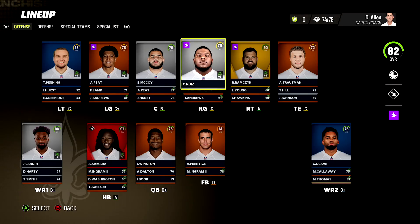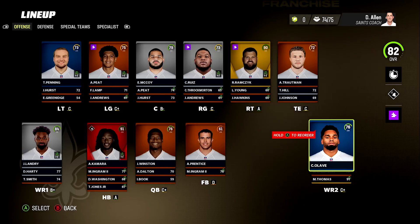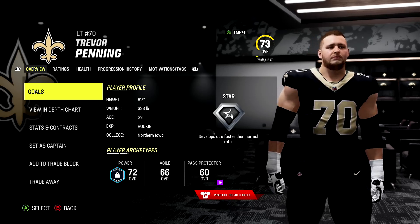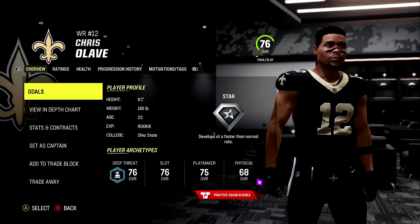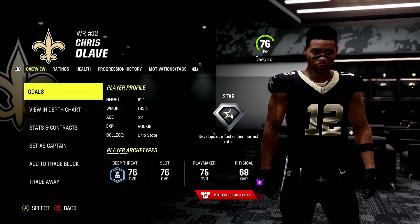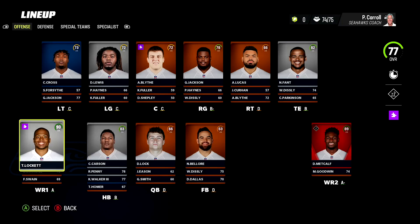New Orleans Saints have two hidden dev players: on the offensive side left tackle Trevor Penning and wide receiver Chris Olave. For left tackle Trevor Penning he comes in as a star dev, and the same goes for Chris Olave, also pulling a star dev.